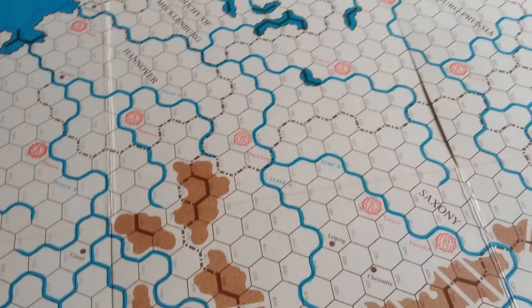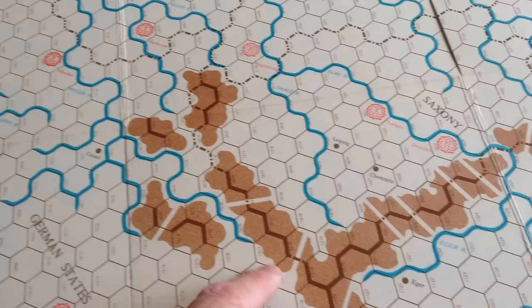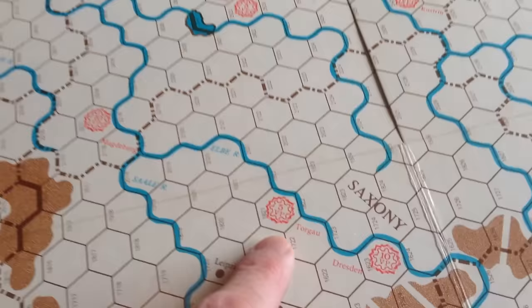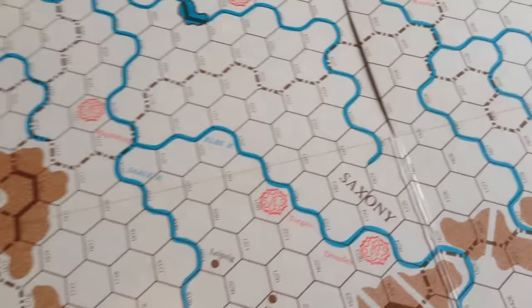You've got your mountain terrain here, with your hex sides blocking hex sides, your mountain passes, your major rivers, important towns, and the all-important fortress hexes. Each of these represent fortresses, and the victory points are inside.